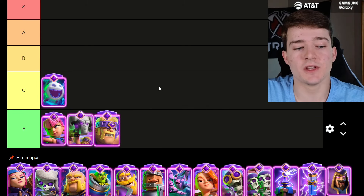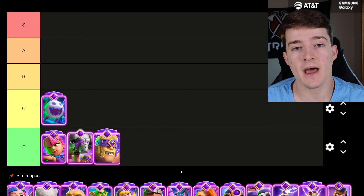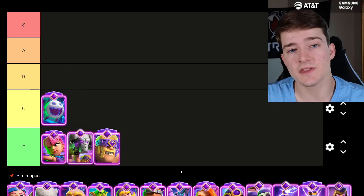Starting off C tier with the Evolved Ice Spirit — it's still one of the weaker evolutions, but it's a bit better now and no longer in F tier, because a lot of people have realized how valuable it is inside of some cycle decks, like with the Hog Rider and inside of Royal Hogs. It is so good defensively, but it doesn't do very much on offense, which is why it's still a weak evolution.